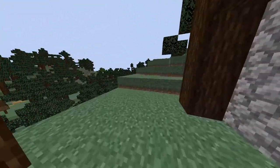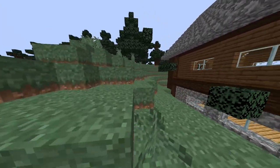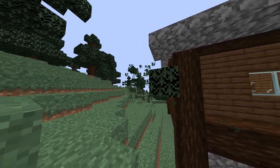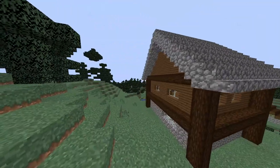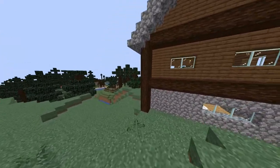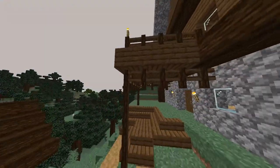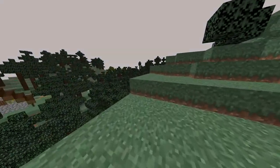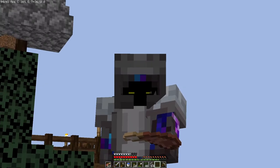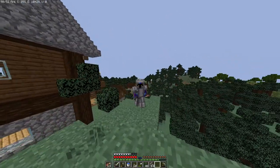I'm going to show you the stairs — I had to break a lot of trees. The stairs: not that hard, but also not that easy to do. It has a little overhang here and it goes around all the way. This is the house. The balcony took me hours to make. Because of how long this took, I'm going to end the video here. I know this is a really short one, but building takes a while.